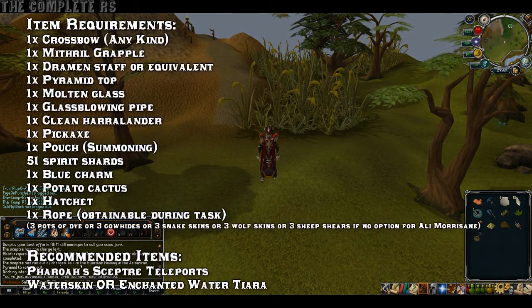Item wise, you'll be needing a Crossbow — any kind will do — a Mithril Grapple, a Dramen Staff or the equivalent, a Pyramid Top, Molten Glass, a Glass Blowing Pipe (your Toolbelt does work), a Clean Harralander, 1 Pickaxe (your Toolbelt also works), 1 Pouch for Summoning, 51 Spirit Shards, 1 Blue Charm, 1 Potato Cactus, and a Hatchet (your Toolbelt does work).